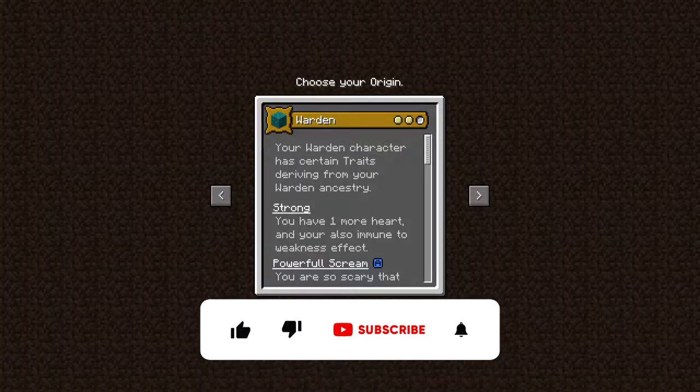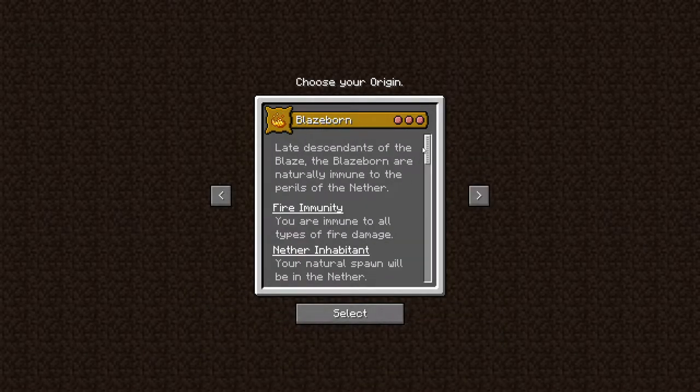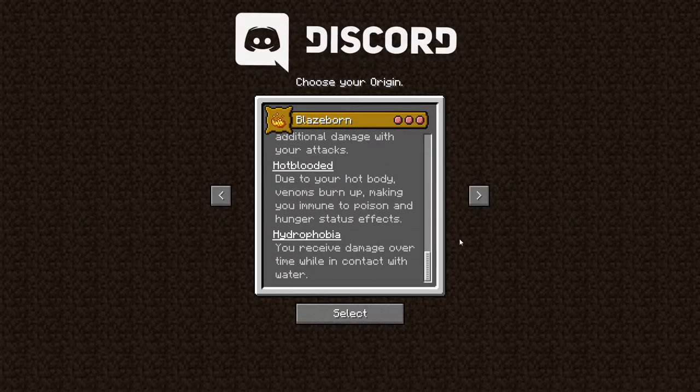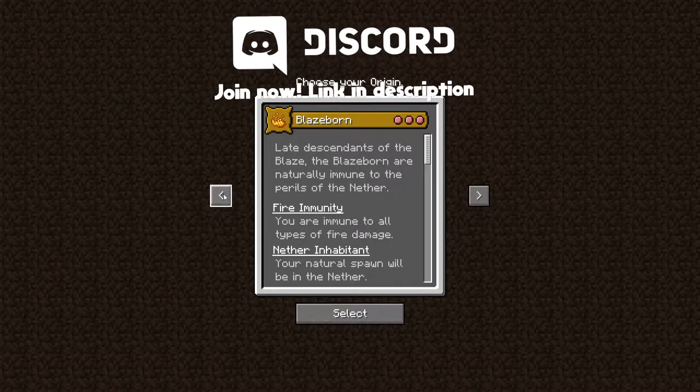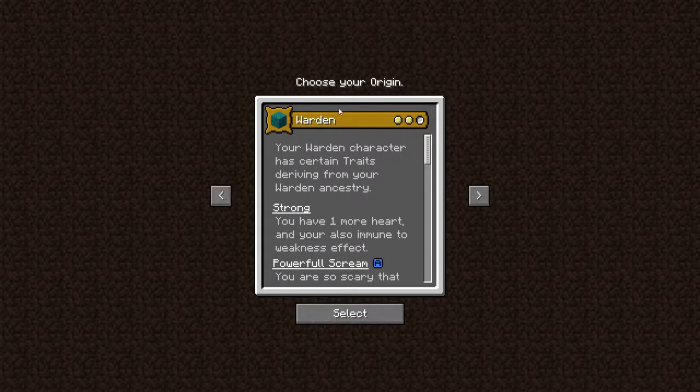Hey guys, welcome back to Reign of the Omagina. We're back in a 1.17 survival world and today we are playing the Origins mod, where we can choose a different category and get benefits, nerfs, and buffs to our gameplay. Today we're going to try and find a diamond inside a cave while being the warden.